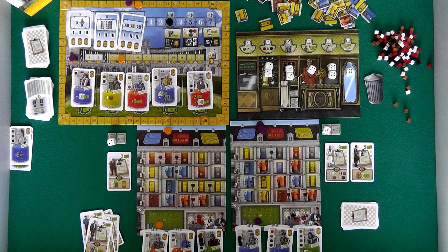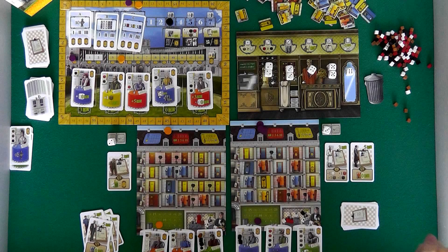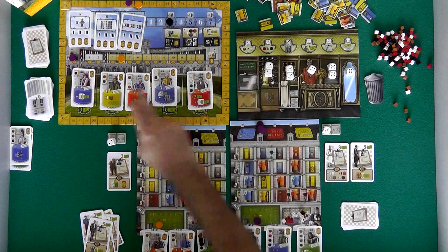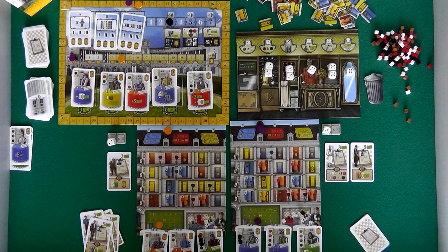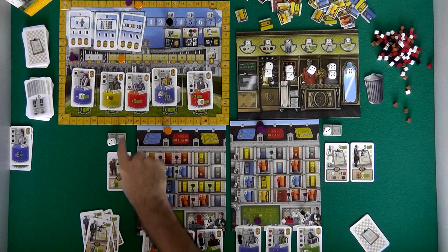That was her first action. Now for her second and last action — she could pay a buck and get a bunch of stuff delivered, hire somebody for three, pick up some more wine and coffee, or ready some more rooms. She could ready two rooms but she'll wait on that. There's no reason to really climb. She could also pass and wait for the dice to be re-rolled to maybe get something better. She's down to two bucks. I think she's going to pass again — Jen's going to pass. She wants to wait and see what the re-roll happens.